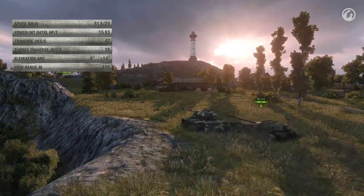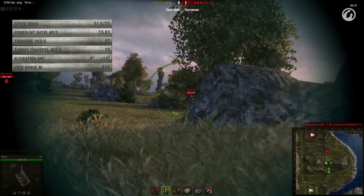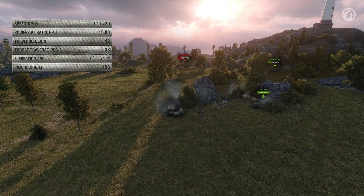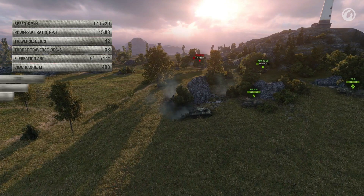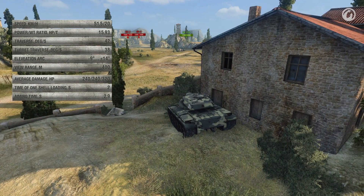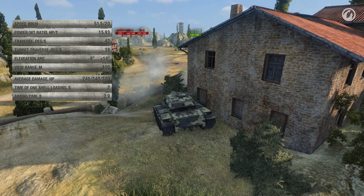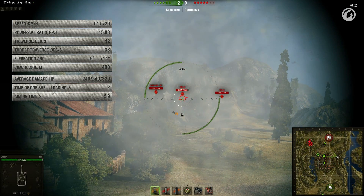Another popular choice for a med is the T69. It has good acceleration, elevation angles and view range — numbers close to those of the Pershing — but its use is really different because it's an autoloader. One drum holds four shells with an average damage of 240. It's hard to make full use of them, because the reload time between shots is just 2 seconds and the aim time is 2.9 seconds. So you face a choice: either finish aiming and lose valuable seconds, or shoot at maximum speed with a higher chance to fail at penetrating the armour.